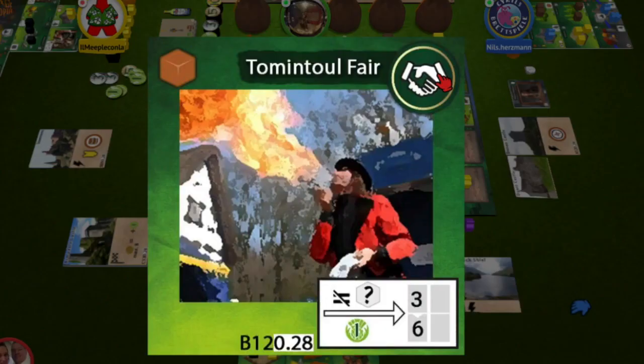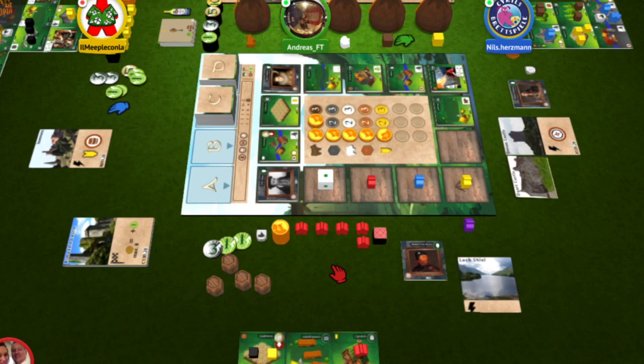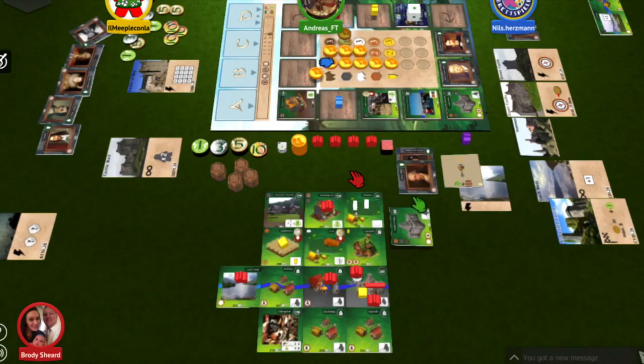There are no roads in this version either, which makes it easier to place and activate the tiles you want. The market is great and gives you options to perform the actions you want — it rewards players who plan better. Remember, you can sell resources to the market near the end of the game to convert them into coins and then into points, so having a lot of resources is not a bad strategy.